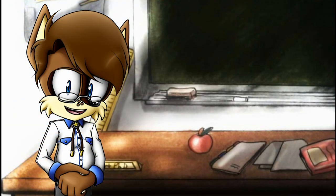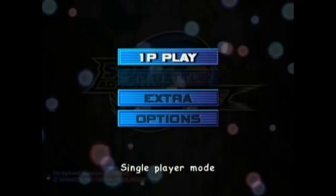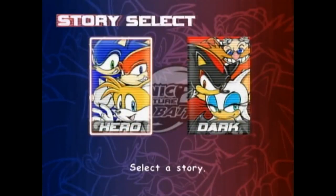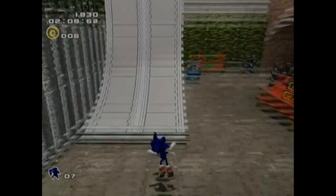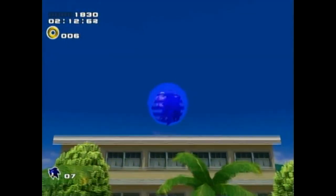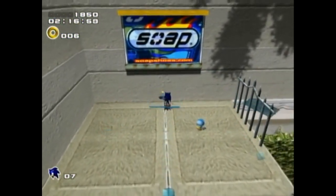Before we start, I'll take you on a little tour around the Chao garden. But wait, how do you get there? Well first, you gotta go through one of the levels. There's a special box in each level that contains the Chao key. Here's the one in City Escape. Once you get the key, I'll just let Elmerchao explain.